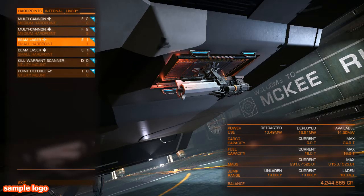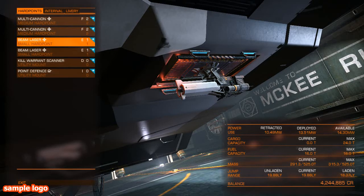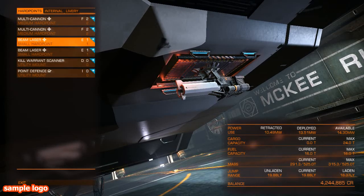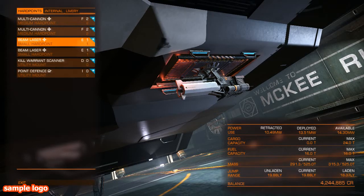One of the things I did recently was I swapped over the position of my lasers, which I have primarily for bringing down shields. You can use lasers to bring down a hull as well, but they're not as effective as projectile-type weapons like cannons, railguns, etc. What I tend to do now is I've moved on from pulse and burst lasers to beam lasers, which give you a continuous beam and can bring down a shield really quickly.